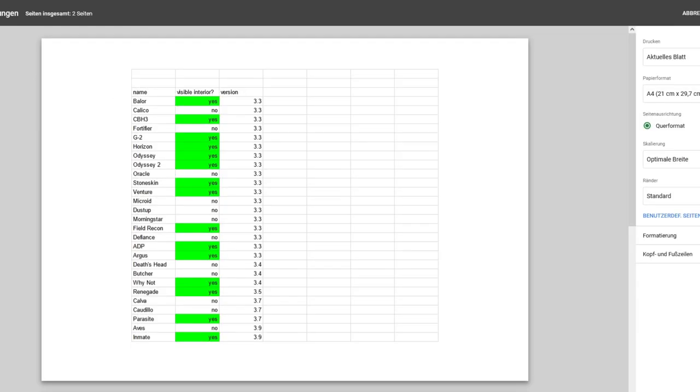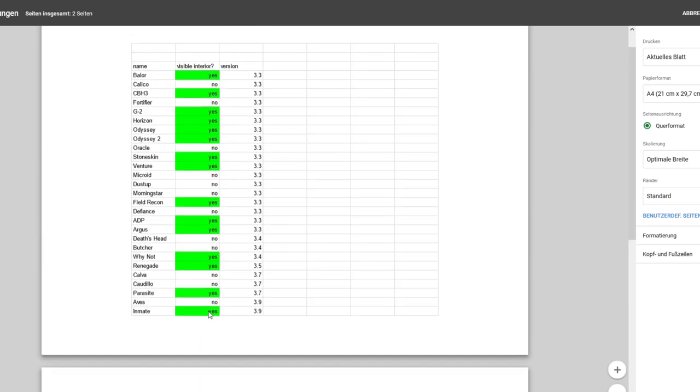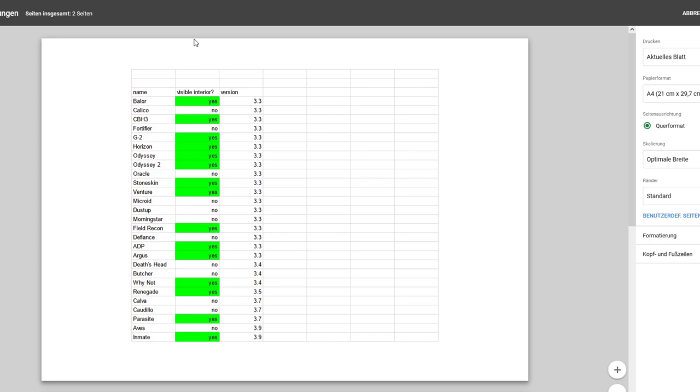I've prepared this spreadsheet. This is a list of all currently available helmets in Star Citizen. You can see here the helmet, whether it has a visible interior — yes or no — and the version number. I chose 3.3 as a baseline. Some of those helmets are much older and they've been in the game for many years before that. I think 3.3 is early 2018.